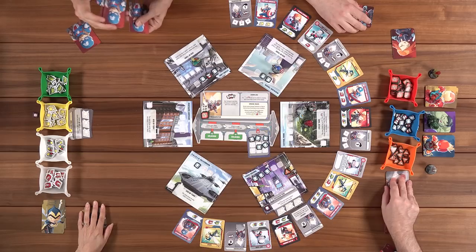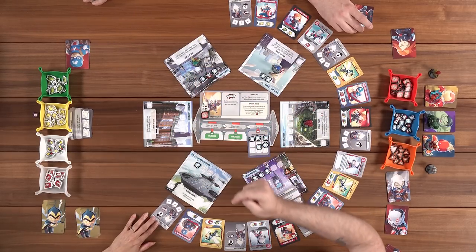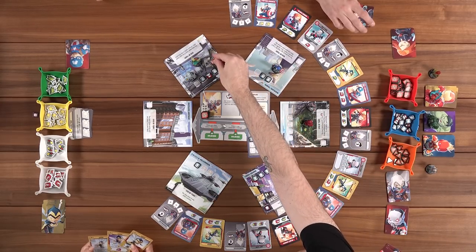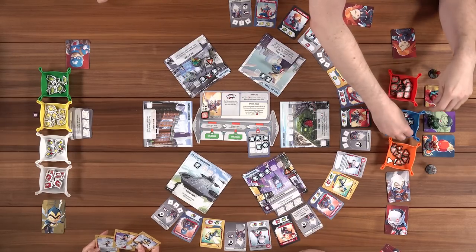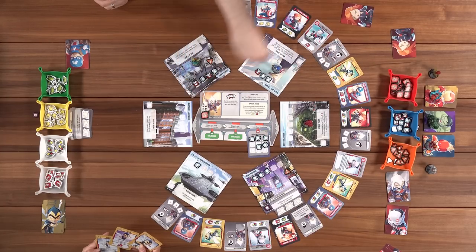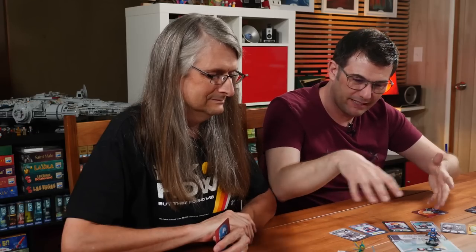We've cleared all the threats — just two remaining crisis tokens and now Taskmaster acts. He moves two spaces to empty Central Park, then spreads thugs. One overflow — that's a crisis. Whoever's in that location takes a hit too. We went from being close to not so close. But we have no more traps throughout the city. He's got about five cards left before we lose — roughly ten more of our turns. We need to beat him. We need to punch him directly.